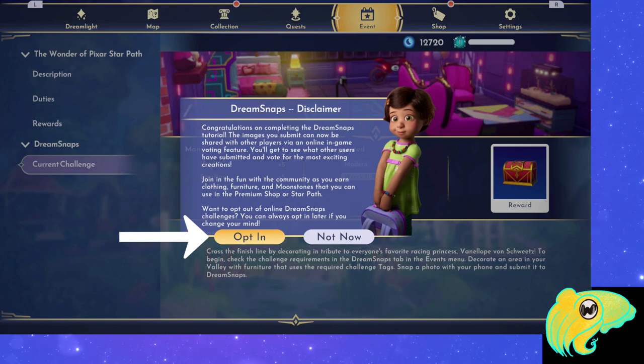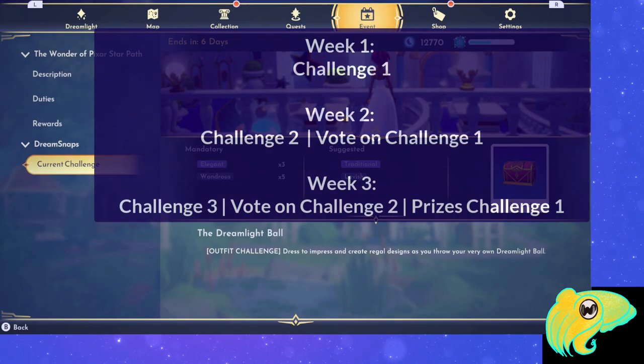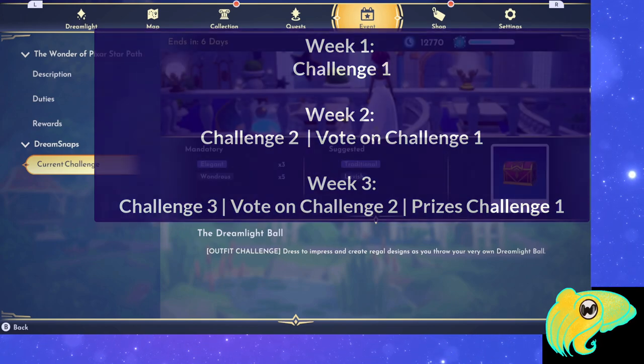Once you opt in, a how-it-works popup will appear. It tells you that you need to either place items or put on clothing that matches the tags for that week's challenge. The more things with those tags you have, the more points you get. The week after submissions, you'll be able to vote on each other's photos and get more points that way. Once results are calculated, you'll get prizes in the mail.